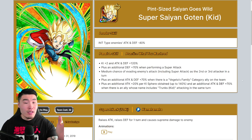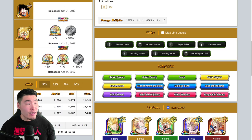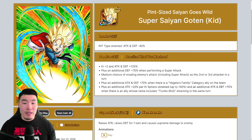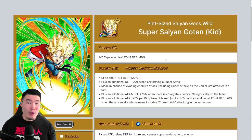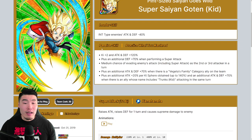Let's quickly go over these guys' details. Starting with the PHY Kid Goten, who token awakens from the base Goten. His leader skill is INT type enemies' attack and defense minus 40% — interesting, you're never really going to use him as a leader, but it's unique to say the least.